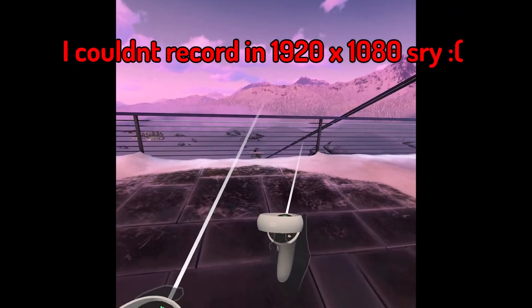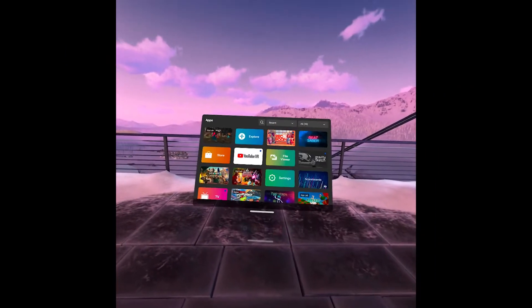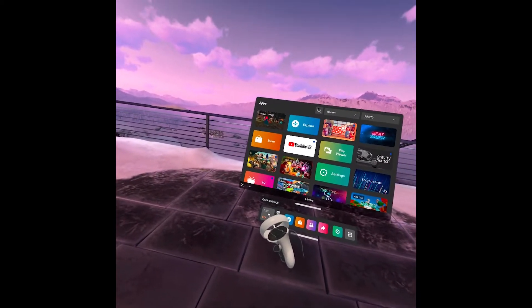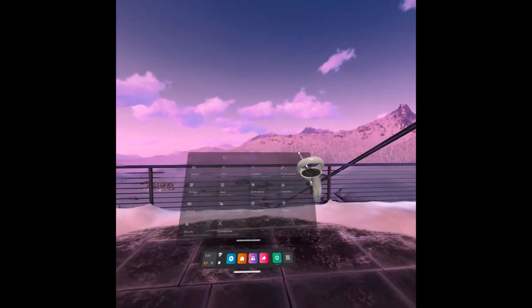You're going to want to click the Oculus Universal menu — it is the one on the bottom right of your right controller. If you click it, the menu of your games and apps will pop up. Then click the button on the bottom left, which opens the quick settings menu.